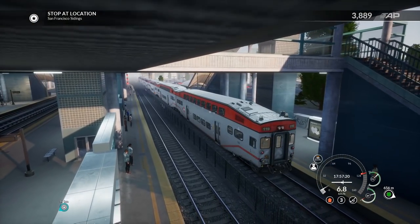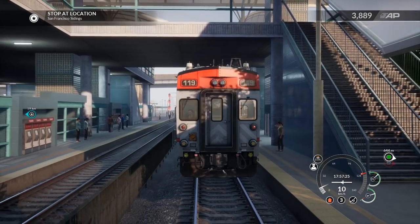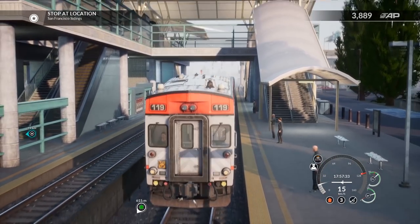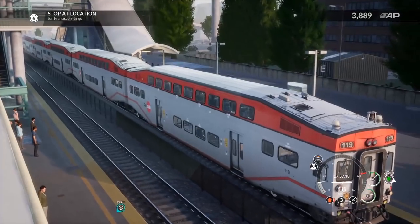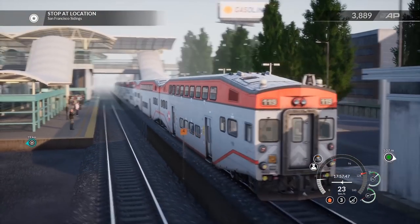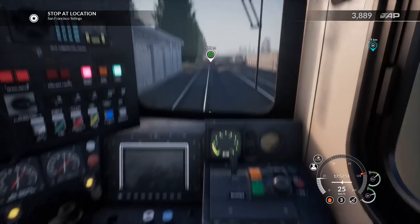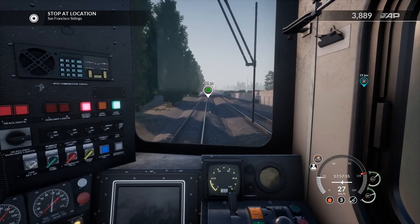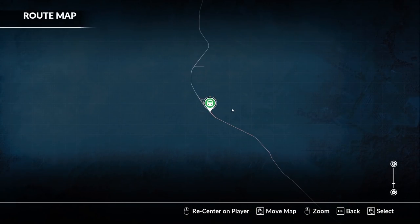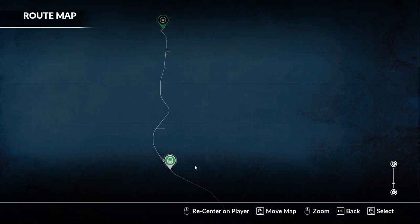Looks like we have to go 19 kilometers back the way we came. So cool how we can command the train from here — I wonder if each car has that. I think it's actually just this one. You can see the bell there — it literally has a bell, that's amazing. It must be a specific car. Let's hop back inside the train — we've got to go 19 kilometers to the San Francisco sidings. We started in San Francisco and worked our way down to here, which is halfway.